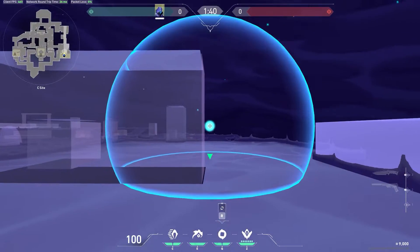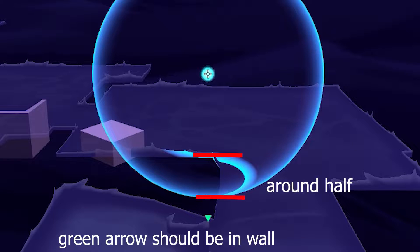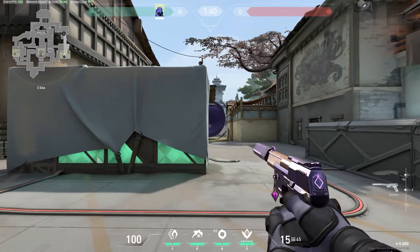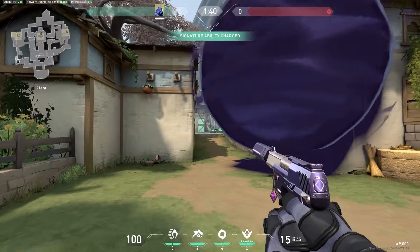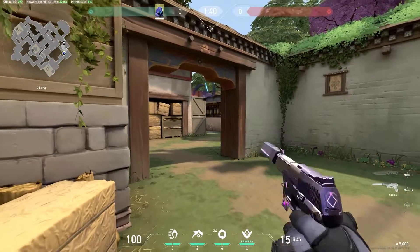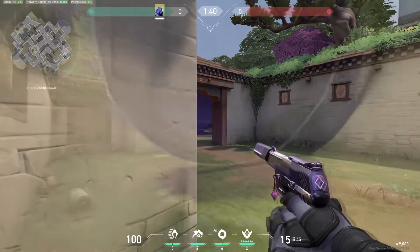Next is a smoke for C long. You want to make sure that the bottom part of the smoke is around half of this block, and that the green arrow is inside the wall. This is a great smoke for long, as they really won't be able to see you unless they swing wide. Lastly, a situational smoke for the long player on post plant — all you have to do is put this smoke on top of this box and now you have a great one-way into spawn.